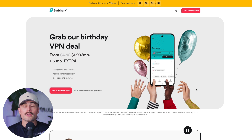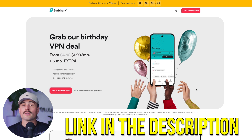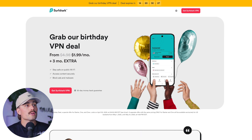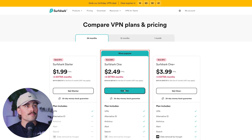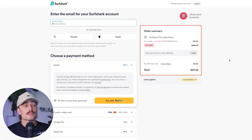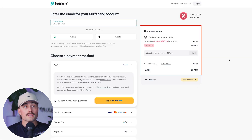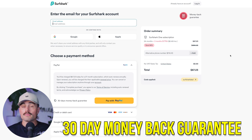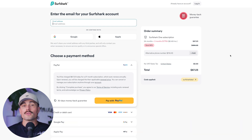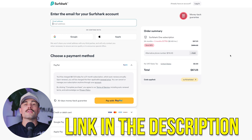Surfshark is another great option — click the link in the description to get to their page and click Get Surfshark VPN. Choose your plan and term; the most popular on a 24-month term comes with three extra months, so 27 months total for only $67.23 — an incredible deal. They also have a 30-day money-back guarantee, so try it out and decide within the 30-day period.